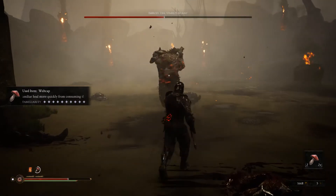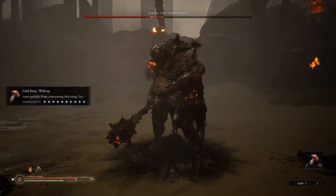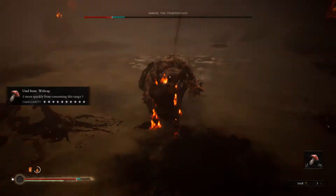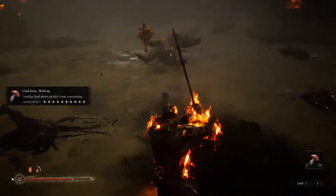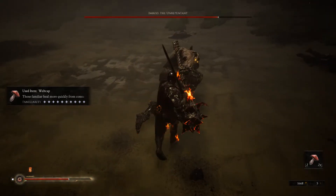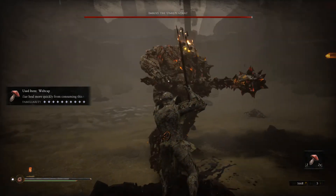As you can see his health is going down very quickly with the upgraded sword. His attacks in this first phase are all really well telegraphed, so if you're good at parrying, it's very easy to parry and keep your health up that way. As you can see if you get too close he will breathe fire on you, but looking at my health bar it's not doing an awful lot of damage, easy enough to heal through.